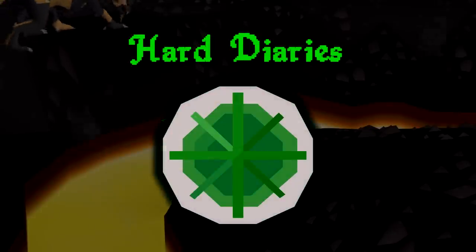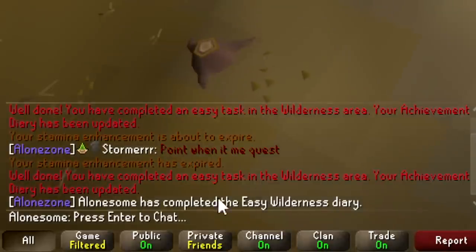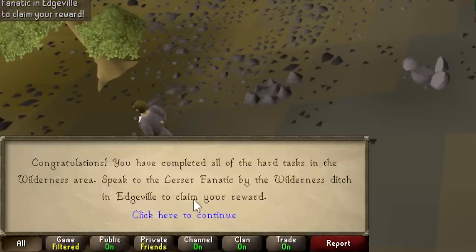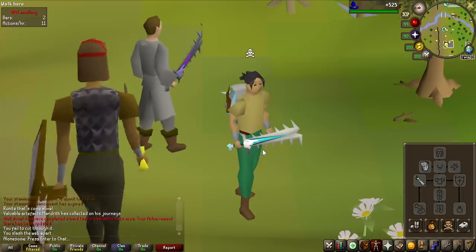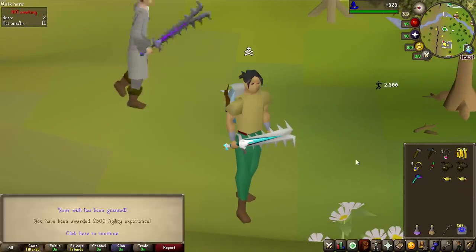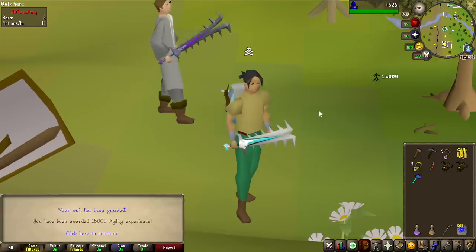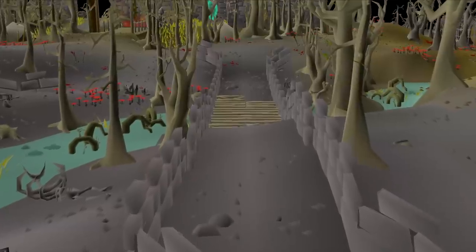There is one thing I need to get done before we can start the grind. This agility shortcut will save me a lot of time in the long term, but it requires the hard wilderness diary, and I haven't completed even the easy one. Easy diary completed, medium diary done, and the hard tasks are completed. Let's go get the rewards. Wilderness Sword 3 has been achieved, along with some XP lamps. Let's use them all on agility, because no one wants to train this skill. That's like 25,000 free agility experience.